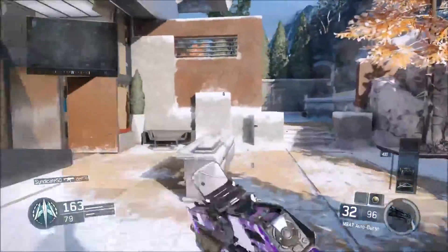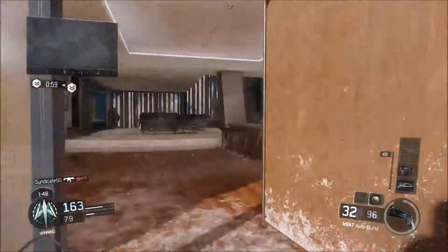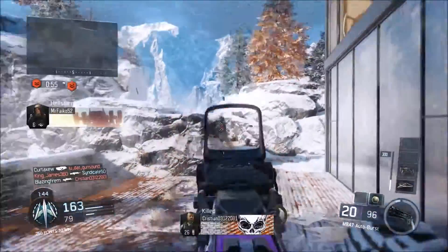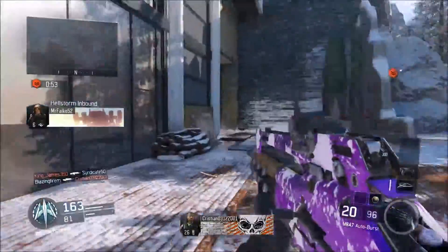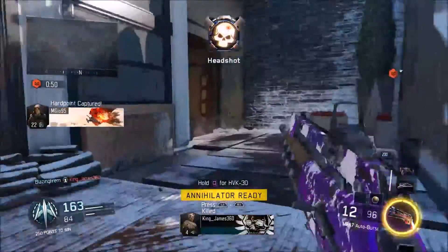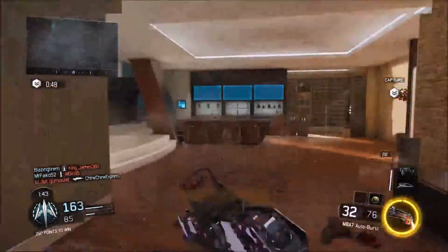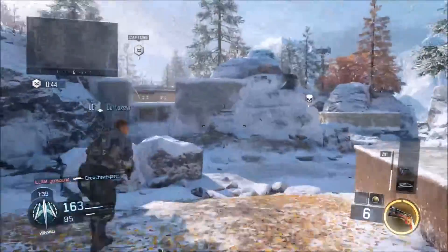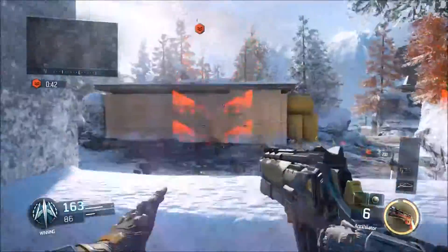I would recommend using a reflex sight because its iron sights are a bit clunky and take up a lot of your vision. Definitely go and use a reflex when using it in the full game. I'm pretty sure it will be patched in the full game to where it's not as great as in the beta, but yeah, in the beta it was definitely great.